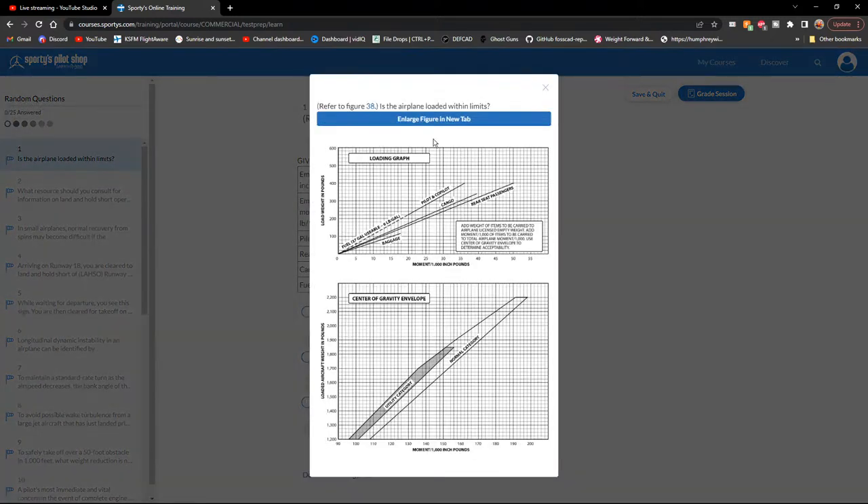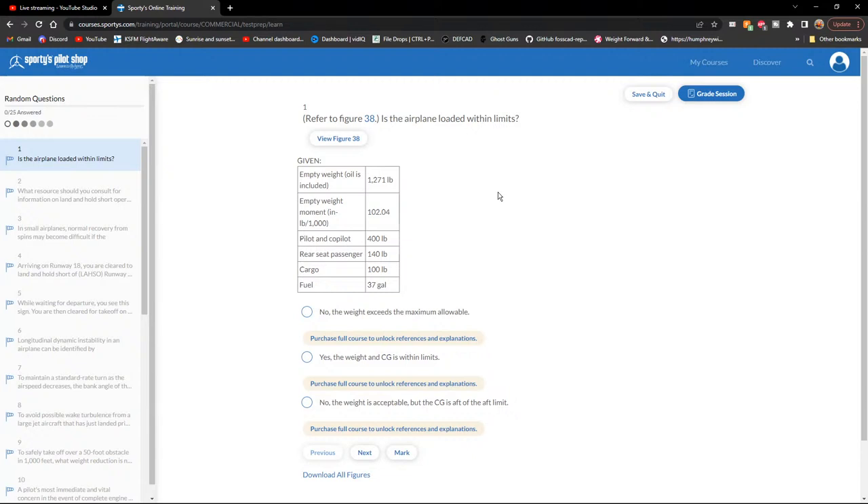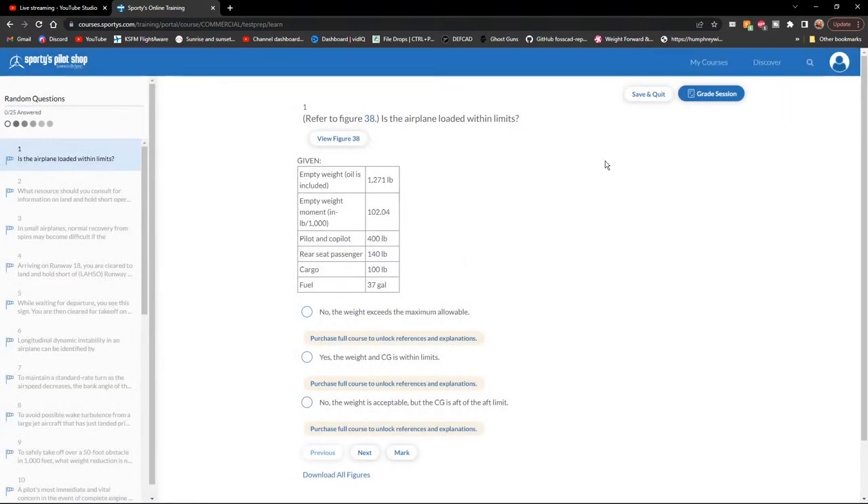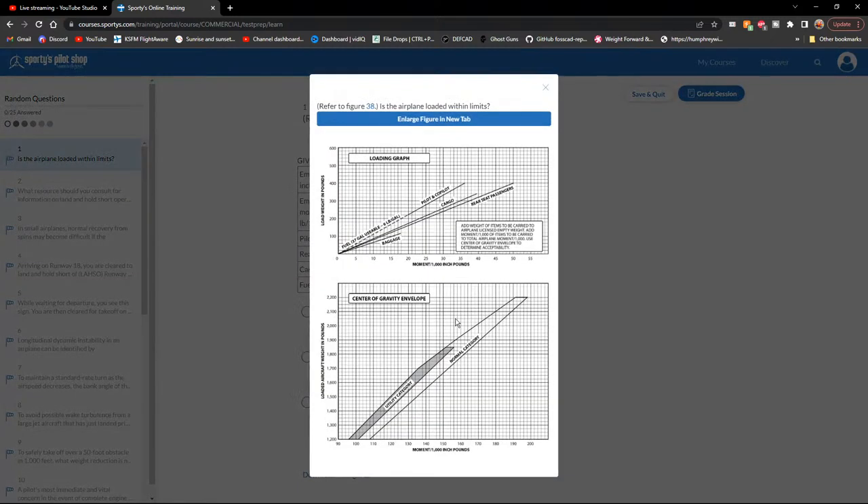Figure 38: is the airplane loaded within limits? It's math on the first question. Empty weight 1,271, empty weight moment 102.04, pilot and co-pilot 400 pounds, rear seat passenger 140, cargo 100, fuel 37 gallons. Need to look up the moments for all of those.